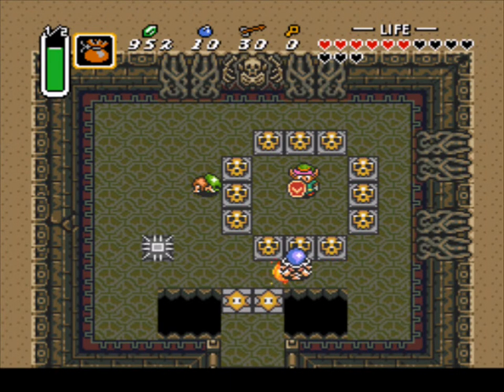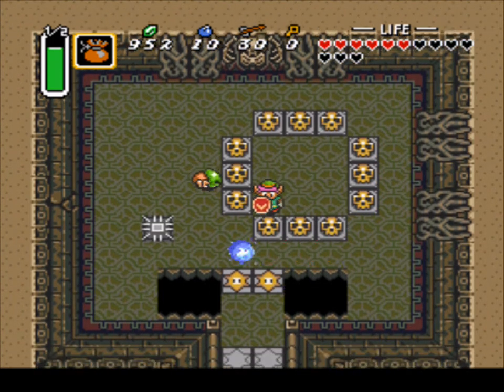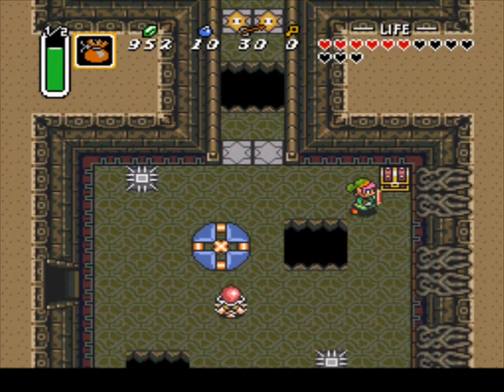Hello guys, welcome back to Let's Play Link to the Past. Last time we upgraded our magic and we found our way to level 3, the Skull Woods. Today we're going to finish the dungeon of Skull Woods and explore every part of it so I can show you what this dungeon looks like.